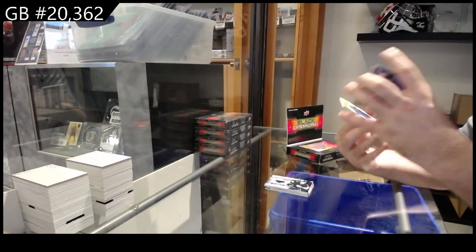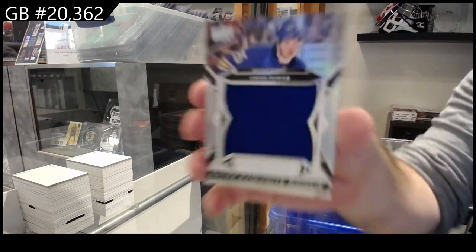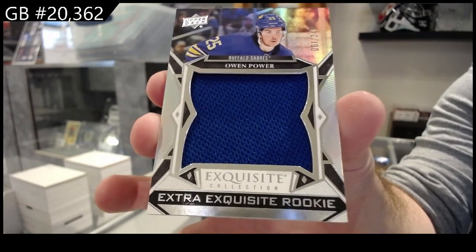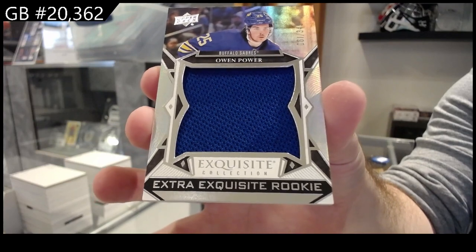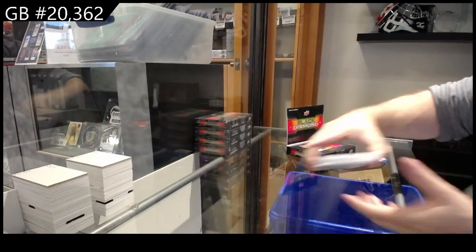And we've got number to 349 — Extra Exquisite Rookie, Owen Power! Two Powers already.